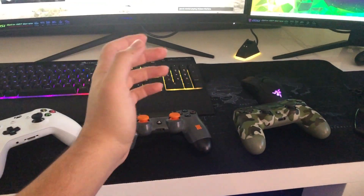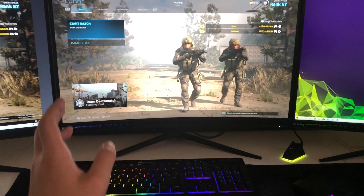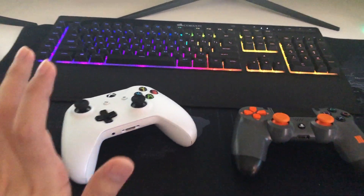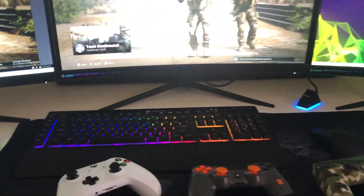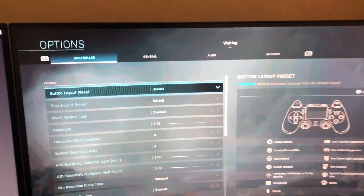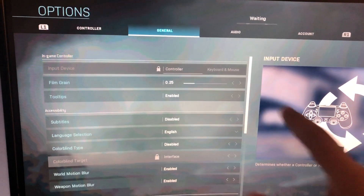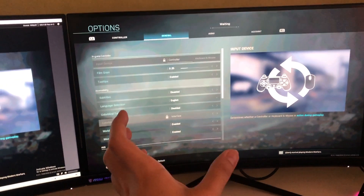It could also happen that you have to press X to activate your account or to join in Modern Warfare. Sometimes you log in but it's still not on. So you want to press the X button or the A button on Xbox One, or another button on the keyboard. If you want to use a keyboard, go to these options, go to Start, then General, and activate keyboard and mouse. Make sure you do that before you play a game.